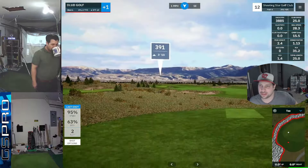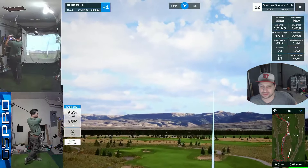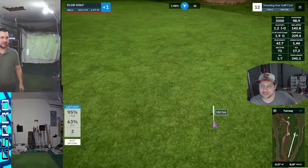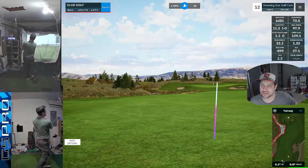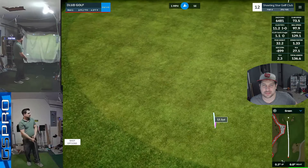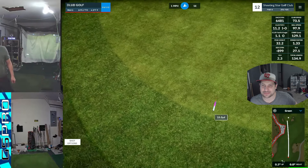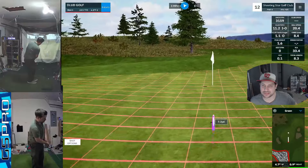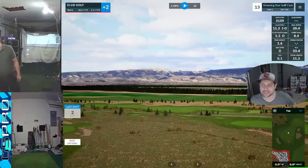Par 4, 391 — another cool hole. Water left is a pretty consistent theme here at Shooting Star. 149.2 — not quite going to get there, maybe a little toe-y with that side spin, and it looks like it's coming back into the fairway. Chipping to save par — do we get this one close? No, that one comes up short as well. Bogey, bogey, bogey to start the back 9.